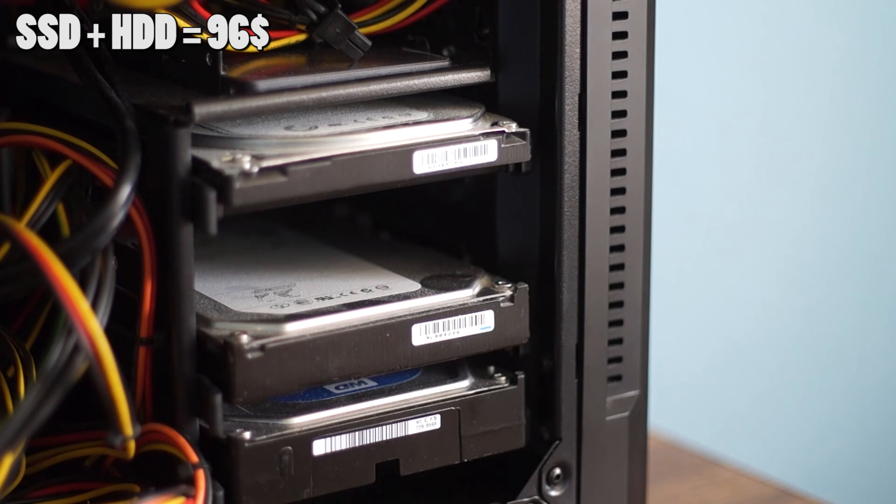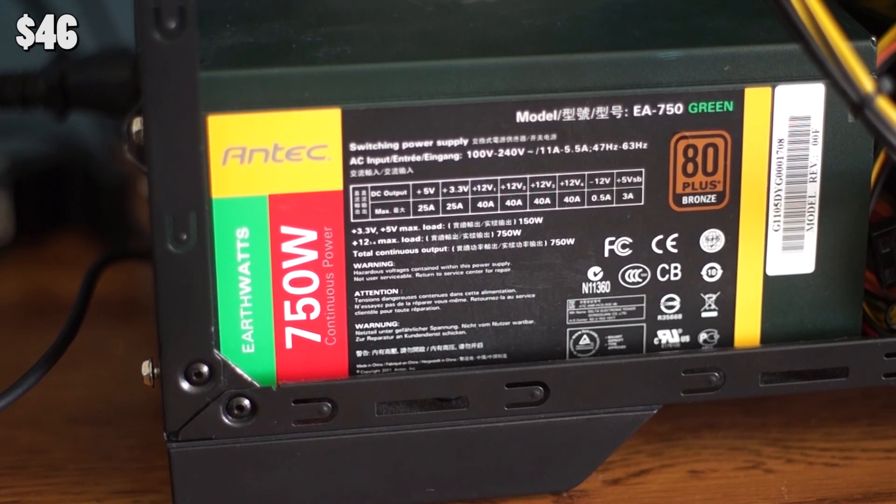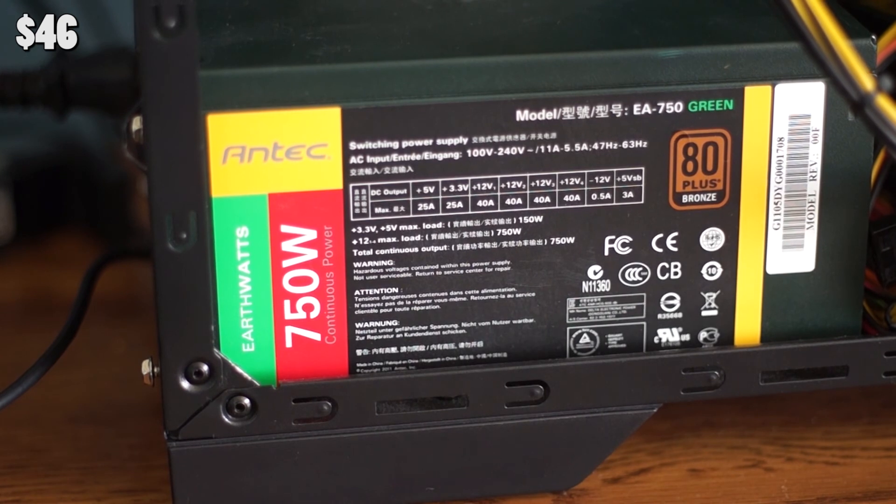For storage, I have a 120GB 840 EVO for boot and a 1TB Western Digital Blue for mass storage. Powering all of this is Antec's EarthWatt 80 Plus Bronze 750W power supply. It's definitely a little overkill for this build, but it's great to know that I can upgrade to something more powerful in the future.